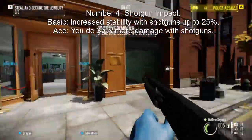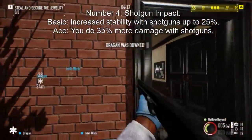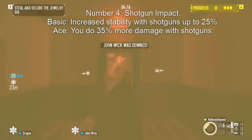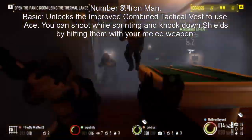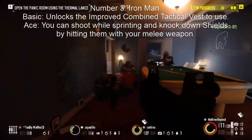Number 4: Shotgun Impact. When playing as Enforcer, the shotgun is your signature weapon. Shotgun Impact will drastically increase your firepower and scalability with any shotgun. Shotguns have high kick, so getting it at basic will be worth it. Acing it will increase your shotgun damage by up to 35%. It's cheap and only needs 4 skill points to get it basic and aced.